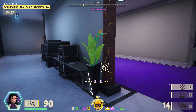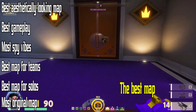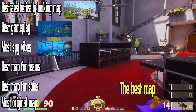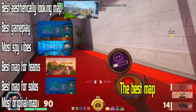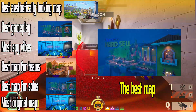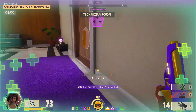This concludes my evaluations of the maps. So let's nominate the awards. Best aesthetically looking map: Fragnant Shores. Best gameplay: Heartseller. Most spy vibes: Silver Reef. Best map for teams: Diamond Spire. Best map for solos: Heartseller. Most original map: Silver Reef. And the best map overall — I personally would give it to Heartseller, with Silver Reef being somewhere very close. Heartseller is fun to play solo, looks very cool, and the level design is amazing.